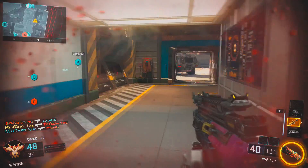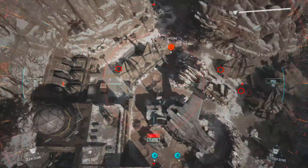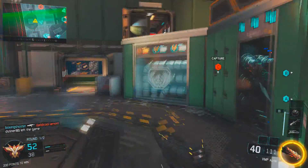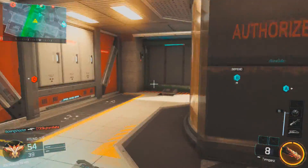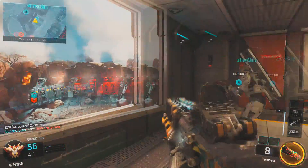Now on to the class setup. Since this thing is super amazing, you don't really have to put many attachments on it. I'm only using three — as you know, you can use five attachments. I use the FMJ, the quick draw grip, and the foregrip. Quick draw is really useful for aiming down sights when you're running because this is a rush class.